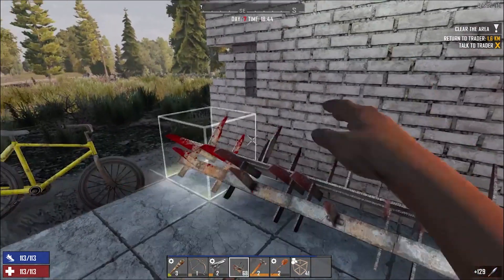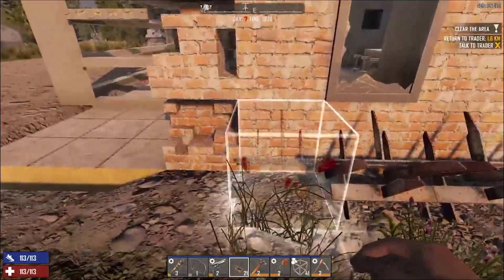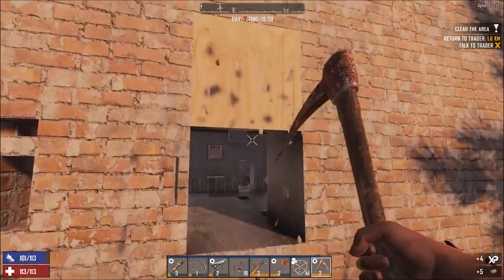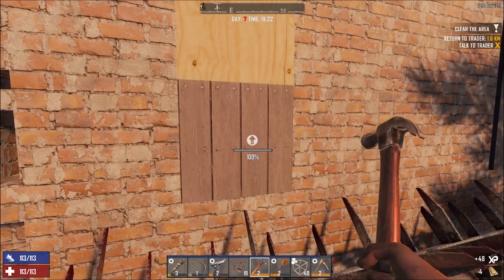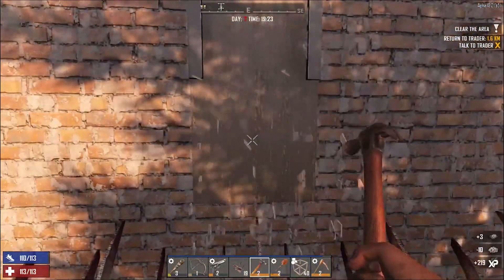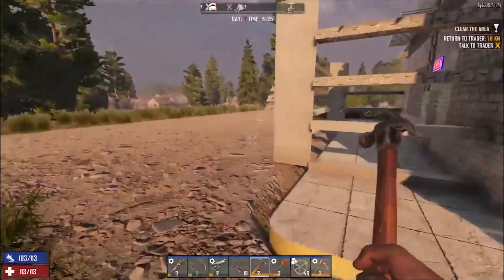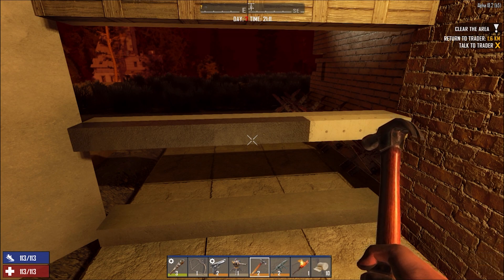We're going to start putting a lot of spikes all the way around. We've actually got a hole there which I did not realize, so let's quickly take care of that. They won't be able to get up to that one - that one's wood so we can upgrade it. That's the last bit upgraded; hopefully it'll have time to dry, or it will dry during the horde.